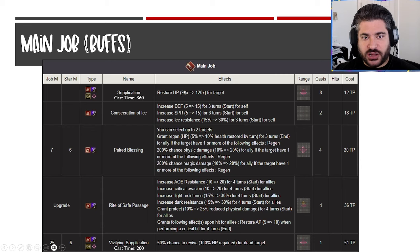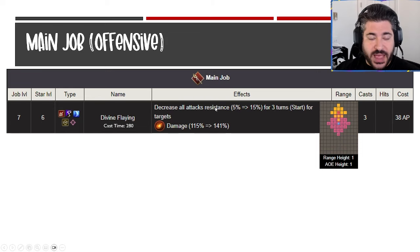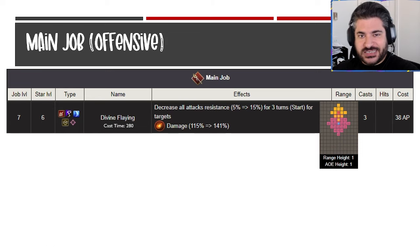Looking at the main job offensive ability, there's only one — that big diamond shape. It's relatively cheap at 38 AP and has a decent 141 modifier. It decreases all weapon type resistance — slash, pierce, missile, magic — by minus 15 for three turns, technically four turns with that passive. I do like this ability. The intention is amplifying teammates' damage with that buff, giving some self-sustaining to start the fight, doing quick in-perils midway, and hoping the fight ends quickly. They didn't really lean into extra healing power — her strongest heal is on her sub job.